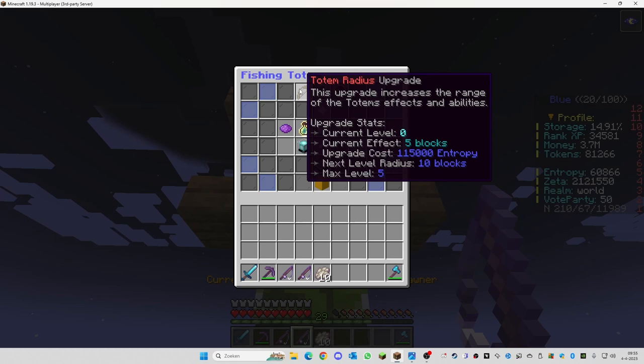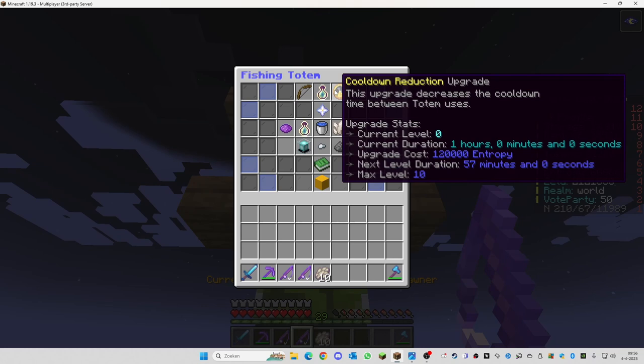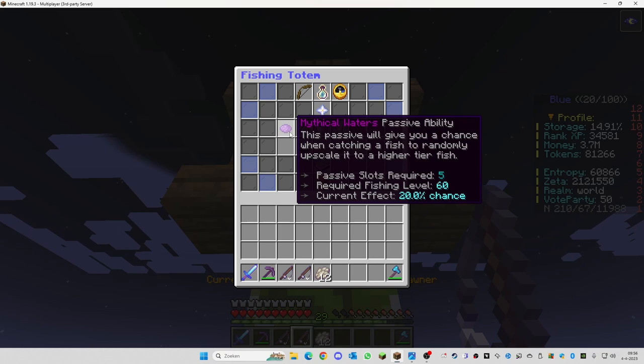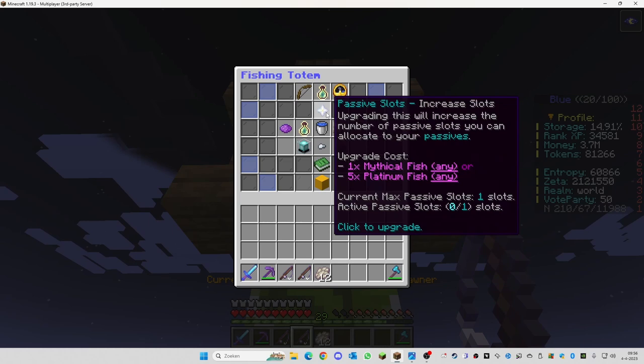It will cost you a lot of money and trophy money to upgrade it, so you need to do a lot of fishing. The radius of the totem can be upgraded so it will have a bigger area where you can fish. The active time of the totem can be upgraded — it can reach a max level of 20, and you need 90,000 entropy to upgrade it. There are a lot of options, so you need to decide where you want to put your entropy first and what abilities you want to start using.